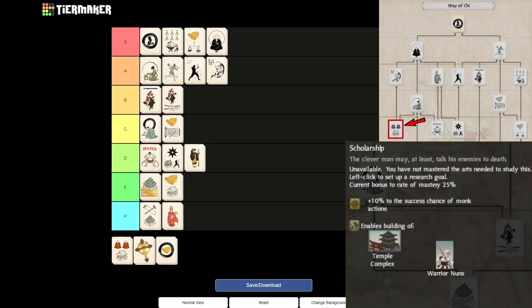Next up we have Scholarship. Scholarship — I think C tier is most warranted. It isn't too far down the tree. The extra success chance is very useful, especially if you want to incite revolts or convert other characters. But I wouldn't really rank it any higher because generally I use my monks to convert provinces, and that doesn't really need any success chance boost. But it is very nice if a random Metsuke wanders in or you even see a ninja and you can try to convert them for free — the extra success chance will really help. It also unlocks the Temple Complex which allows you to recruit warrior nuns, but warrior nuns are a roleplay-esque unit anyway.